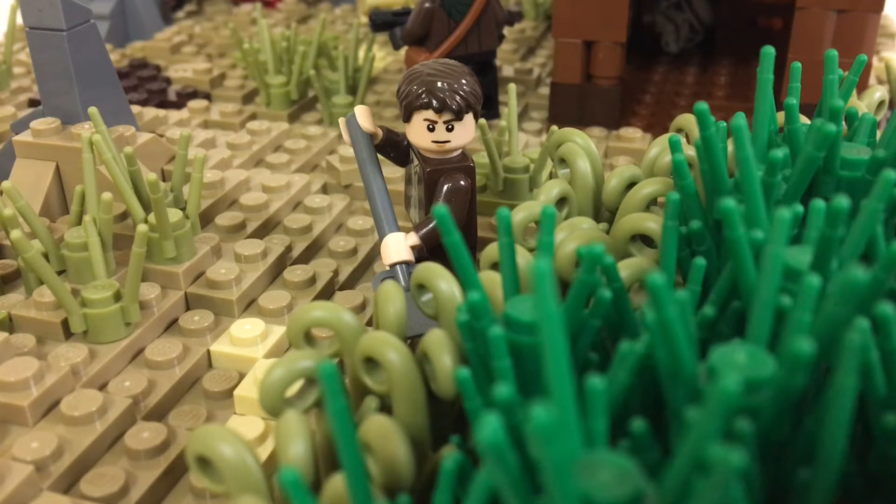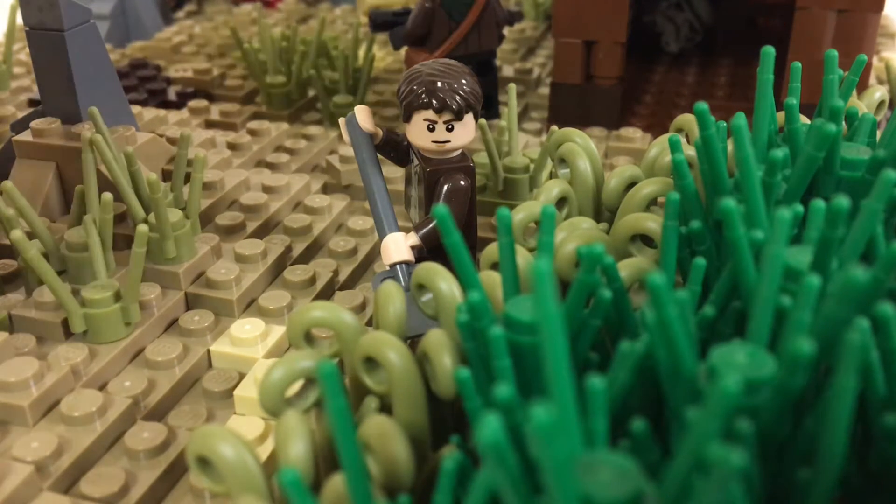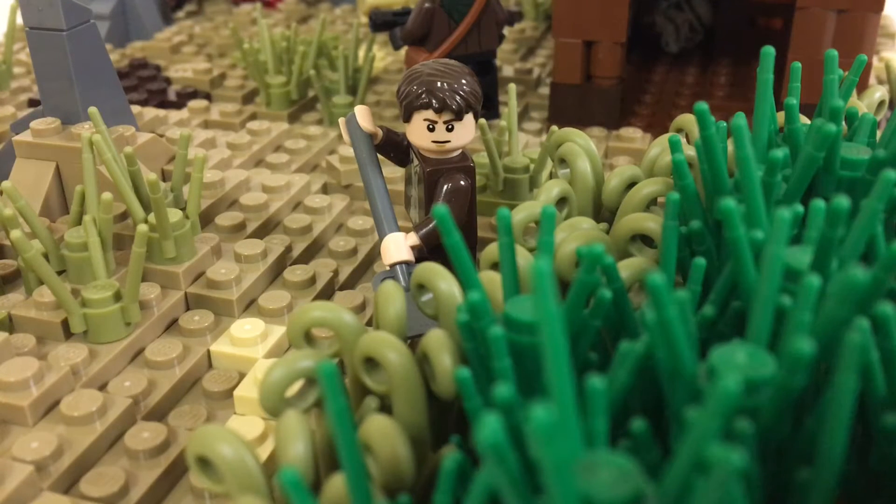So in this mini MOC I have some rebels — four rebels featured in it — as well as a farmer and his son, some really nice looking terrain, some crops, and a barn. All of it turned out quite nice. I thought it turned out very, very cool, so I hope you guys enjoy it. Let's get right into it.